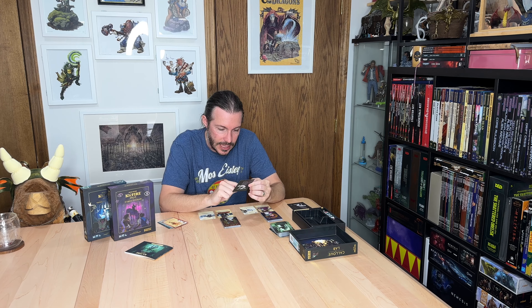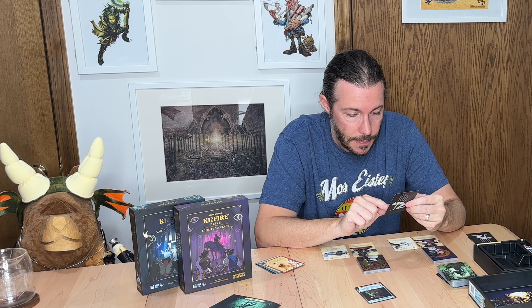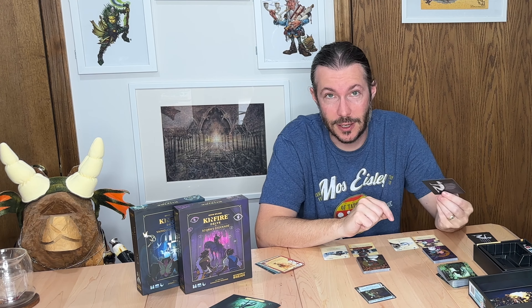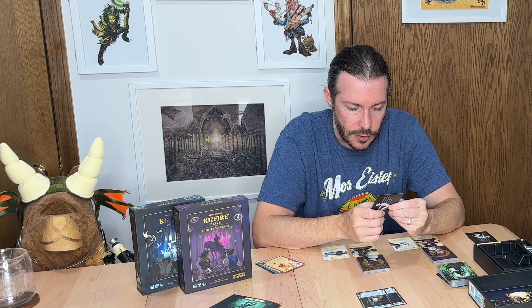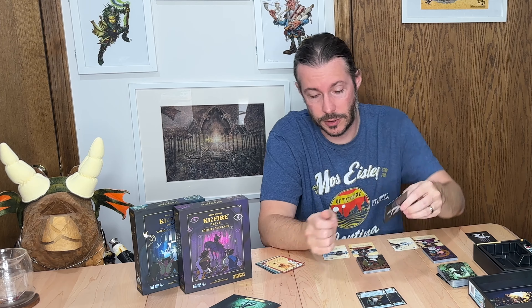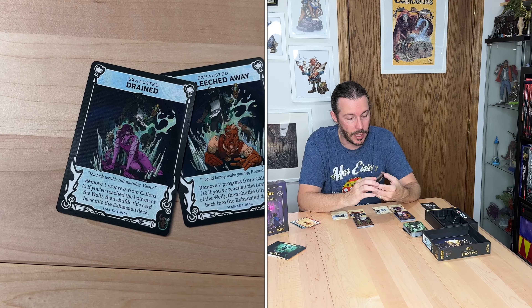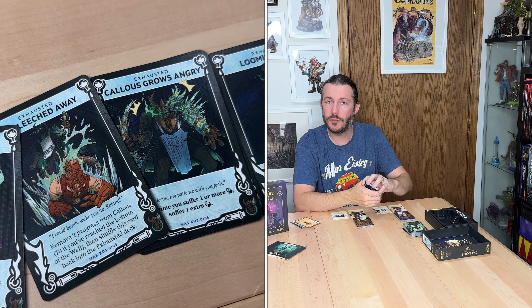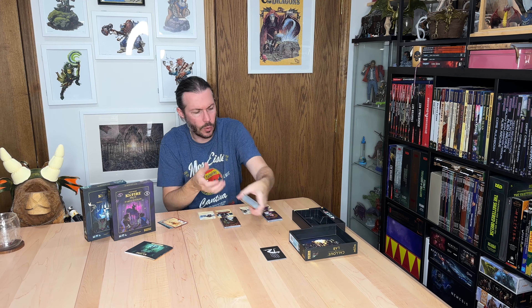When you refresh your hand, you draw back up to seven cards and then must draw randomly one exhaustion card. You can't have multiples out at once, and there are things in the game that help you remove them — you absolutely want to do that when you can, because these cards work against you. For example: one says each time you discard cards from your hand, discard one extra card. Another says when you reach the bottom of the well, suffer two damage then shuffle this card back into the exhaustion deck. Another says at the end of each turn, either suffer one damage or remove one progress from Kolas.